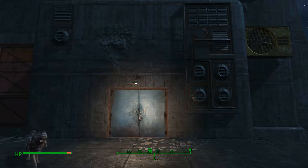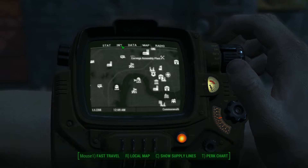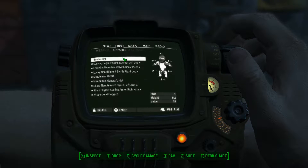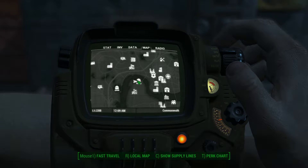Welcome back. In this video we're going to be looking at a skill book — one of these books that gives you extra things to craft at settlement — called Picket Fences. This one is located at Beanet Town Brewery.